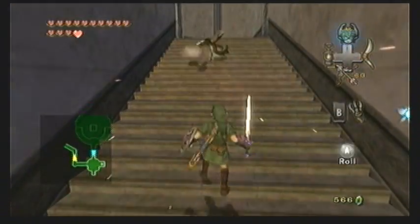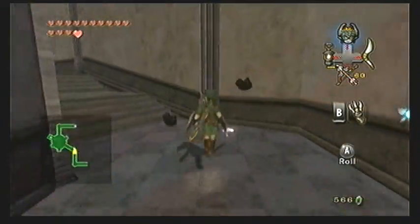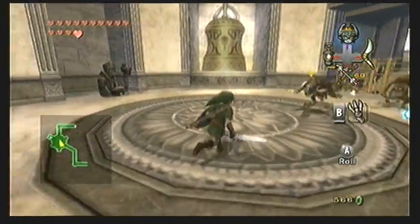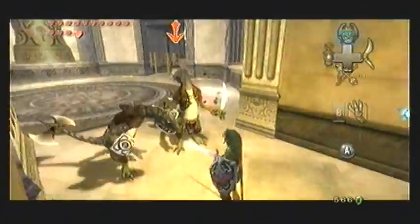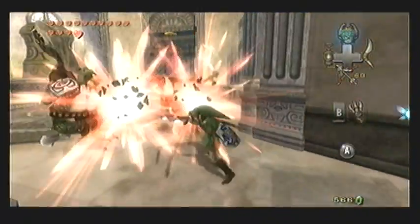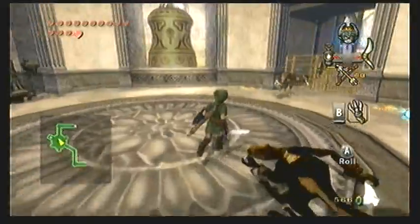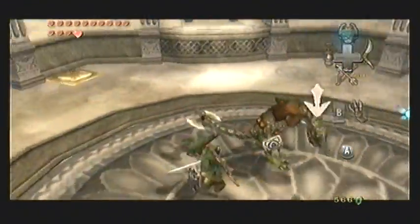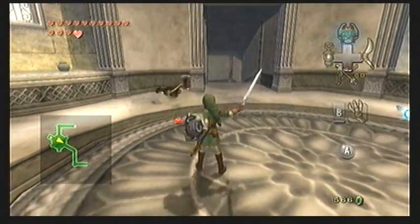When running up the stairs, you'll immediately encounter enemies. It's a little awkward because of the slope, but it shouldn't cause you too much trouble. At the top of the stairs, you'll see three more of them, which can be a little more complex. When they surround you, regular sword slashes or spin attacks are probably the best. You can also try using the backslice, but be warned — if they have an axe-like blade on their tails, they can strike you with it as well.